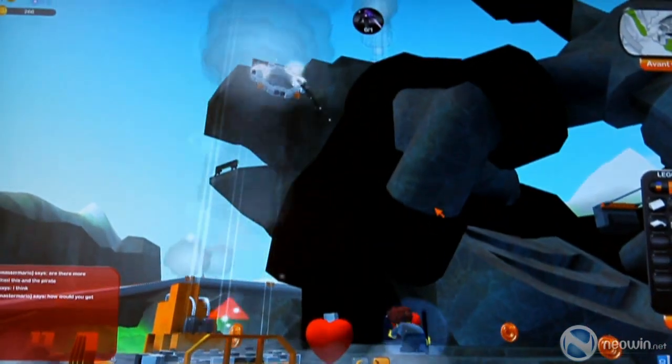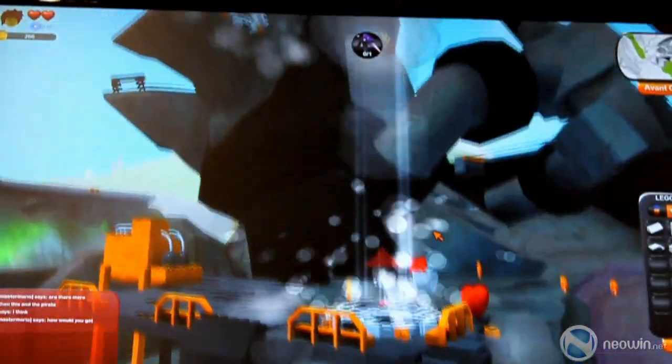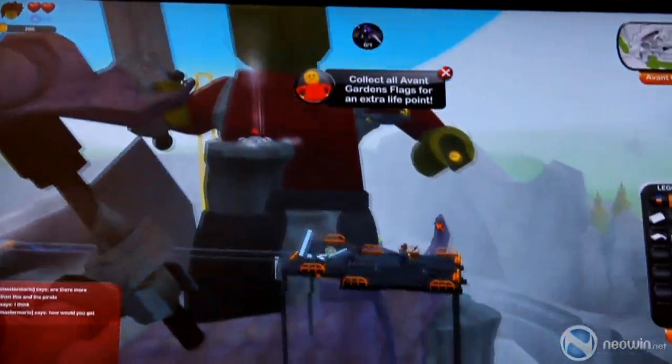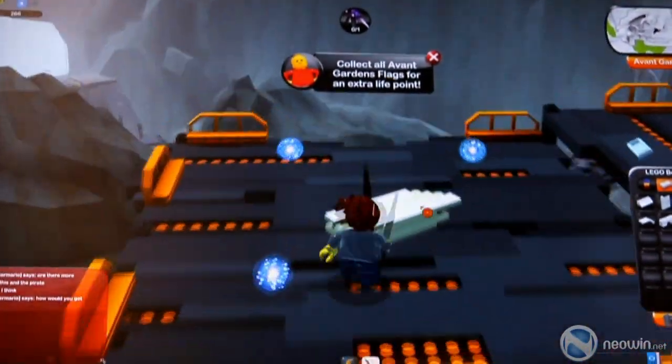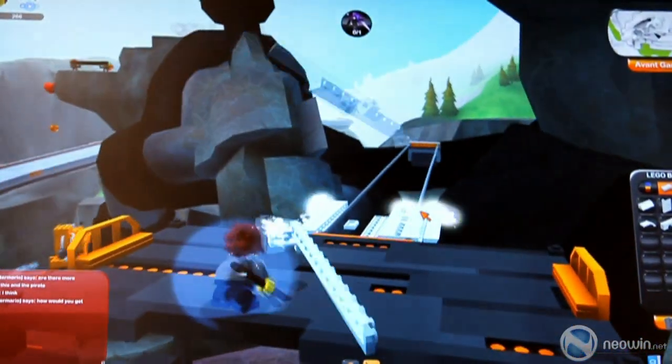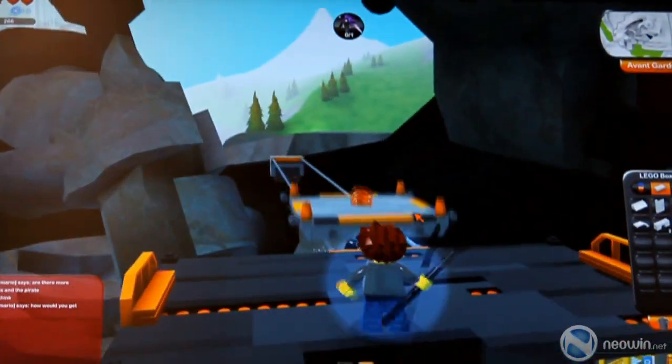Another quick build to get to the top of the monument. There are some imagination orbs, some chests, some loot. And another quick build to build the way to get across.